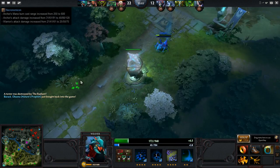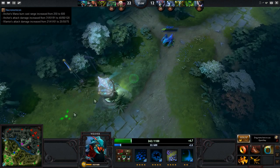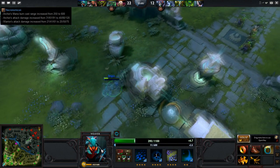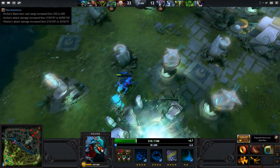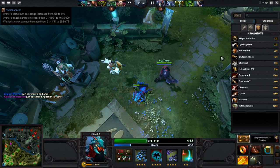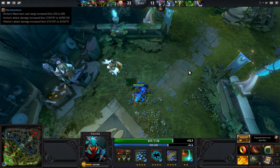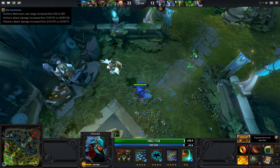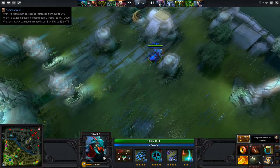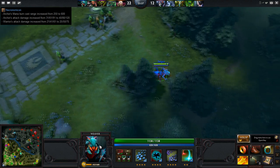The next item on our list is Necronomicon. The archer's mana burn cast range increased from 250 to 600. The archer's attack damage got buffed tremendously — at Level 3 Necronomicon, the ranged creep now does 120 damage per attack, and the warrior, the melee creep, got a damage buff as well, now doing 75 damage per attack. That's a huge damage increase — almost 50 between the two of them. Necronomicon received a huge buff this patch, and I think anyone who is able to micro it properly is going to get a huge result.